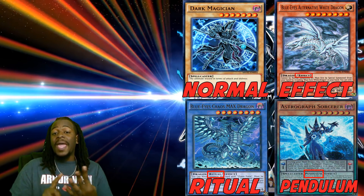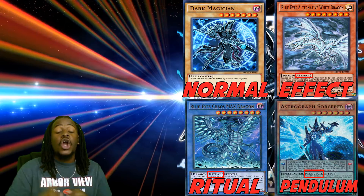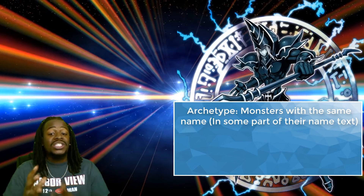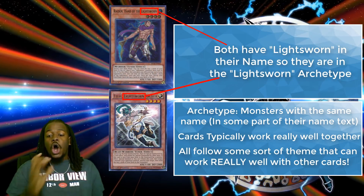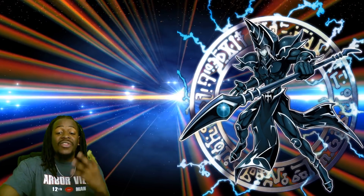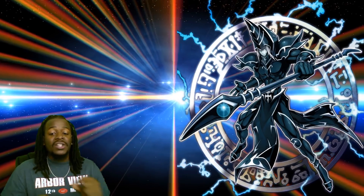There are normal, effect, pendulum, and ritual monsters — all with their respective color coding — that go inside your main deck. Other monsters not labeled as these do not go inside your main deck. Try putting together monsters that work really well with each other. Monsters that share the same part of a name — we call it an archetype — tend to work together to accomplish a goal. Finding a balance within your deck is important; some decks require as few as 10 monsters, while others require 30. Figuring out your strategy is pivotal to deciding how many monsters go in your deck.